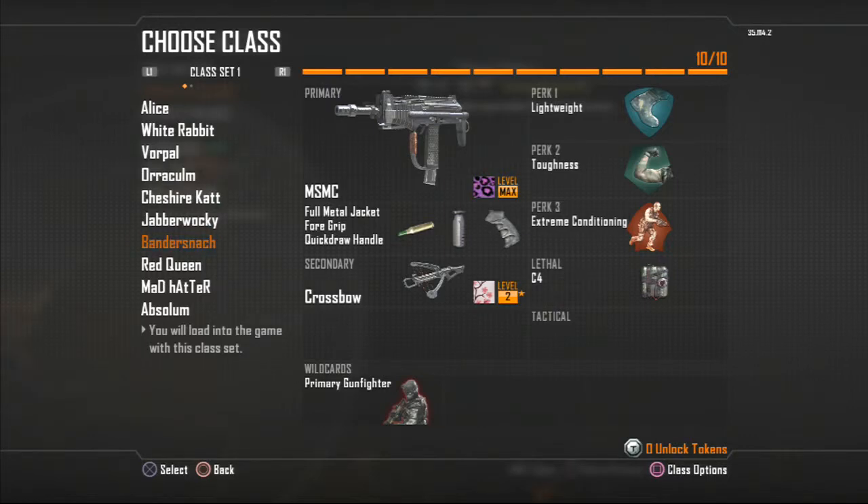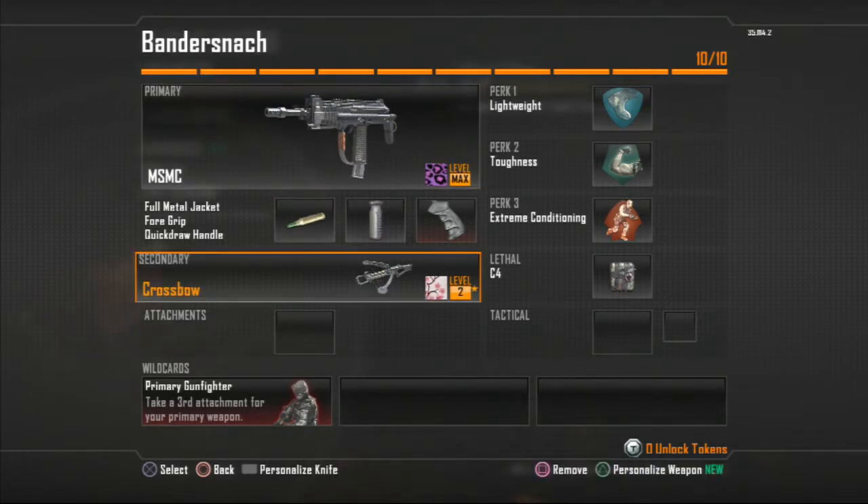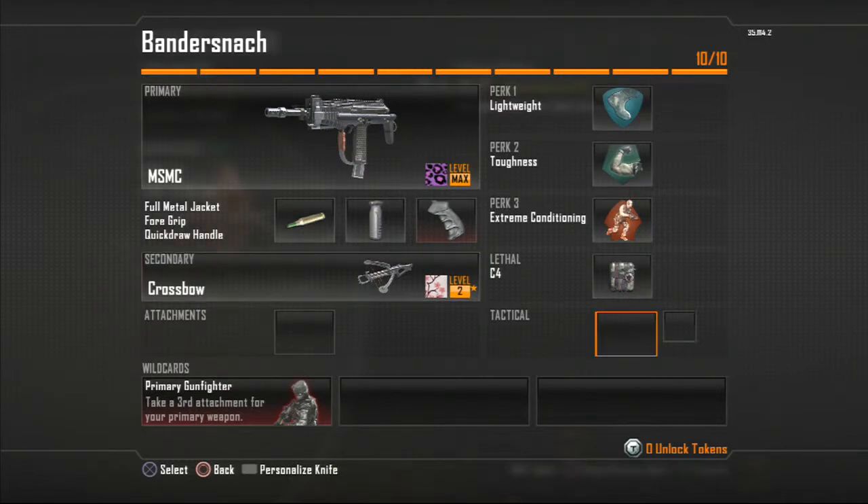Here's another one of my SMGs — the MSMC with the cool Party Rock Camo. I love the Crossbow; that's probably my favorite secondary weapon. It's in Cherry Blossom, and I've got some more C4.